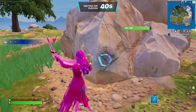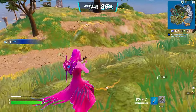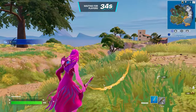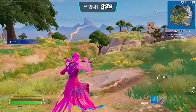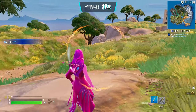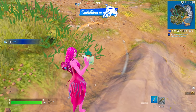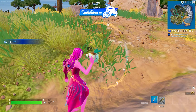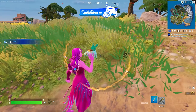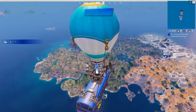It looks like the back bling is interactive with the pickaxe — she kind of pulls it out of it, which is a nice little added feature. No built-in emotes with this one unfortunately. Is that a shell? There's a crab — that's adorable, I love that.